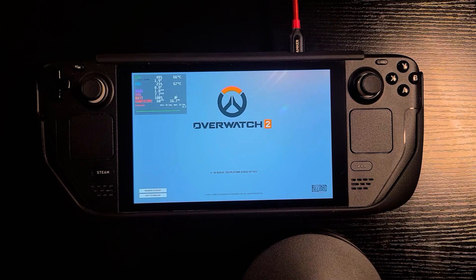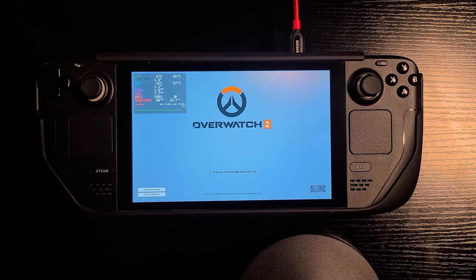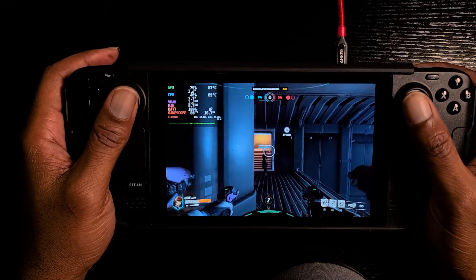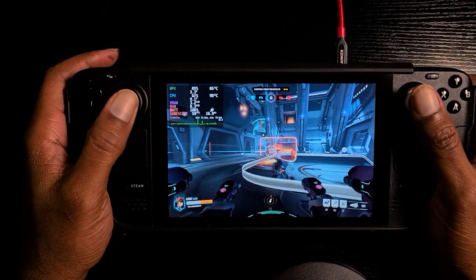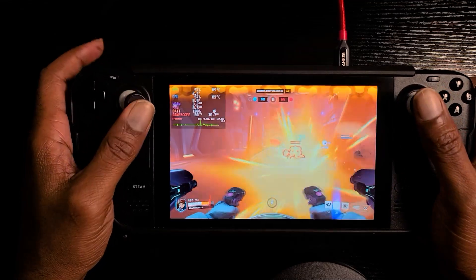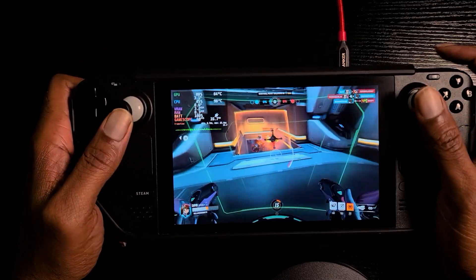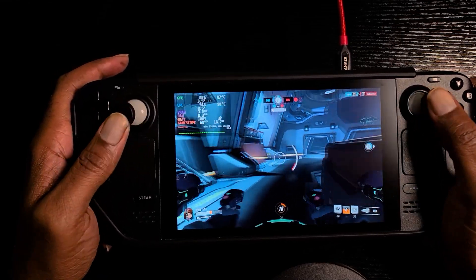When you first get the game open, the frame rate is going to be really low — I mean like below 10 — it's probably downloading some shaders. Just give it a minute and it should stabilize. You can see we're at 60 fps now and we're in a game. The game appears to be running pretty smoothly at about 60 fps on medium settings. If you encounter any stuttering, it could be that the game is still downloading shaders, but it should run smooth. We're running this game off of an SD card.